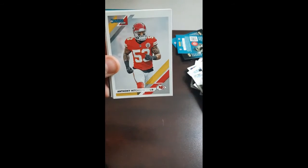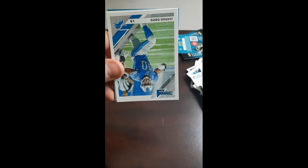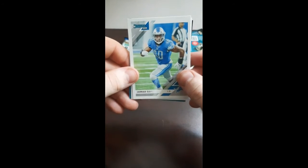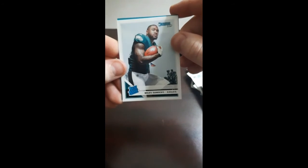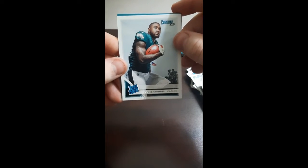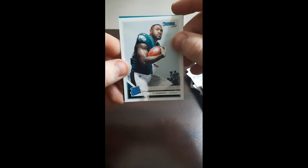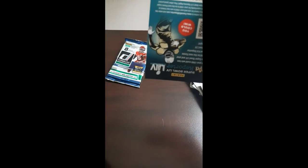Kyle Rudolph. Anthony Hitchens, linebacker for KC. Gerard Davis, linebacker for the Lions — it's going to be an interesting season for them with the Dan Campbell experiment, I guess you could call it. Miles Sanders, rated rookie — I didn't actually know this guy was a rookie in 2019. He's actually not a bad running back. I think the Eagles should have been using him a lot more last year. We'll throw him in our rookie pile.